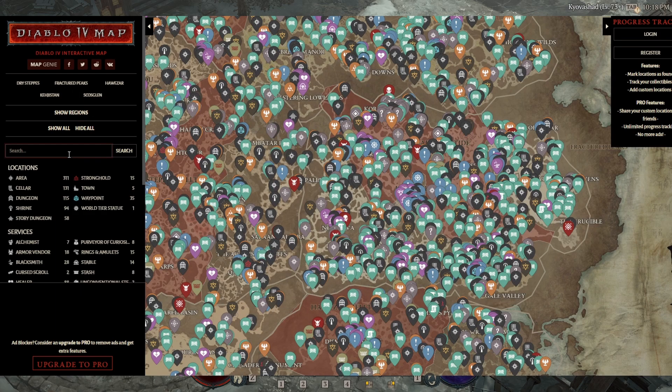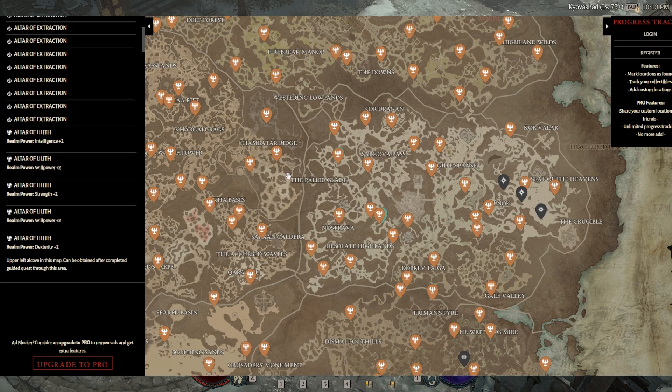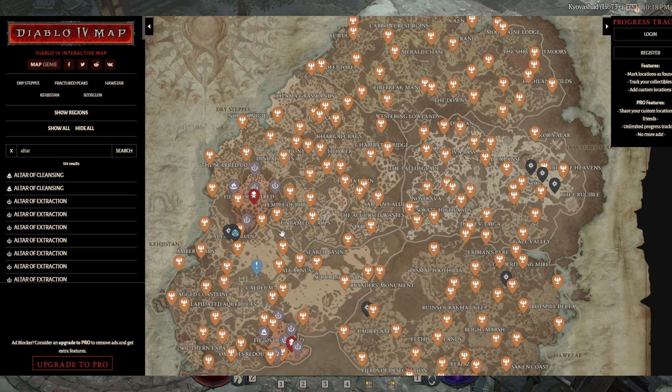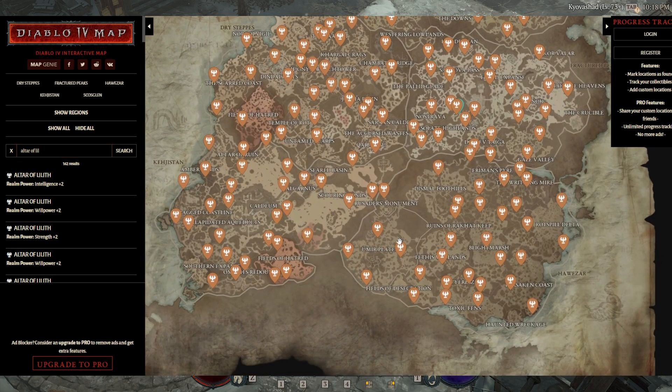You'll click the Sanctuary one, and you'll type in 'altar of Lilith,' and it will have Altars of Lilith marked. There will also be a few other things marked, but that narrows it down far enough. Now we can just get Altars of Lilith.